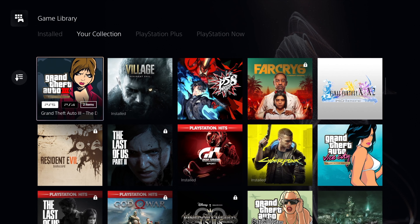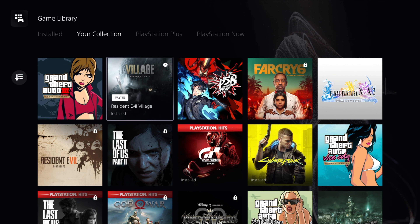When you see the two items, it'll say PlayStation 5 and PlayStation 4, and you can simply click on which one you want and download it.